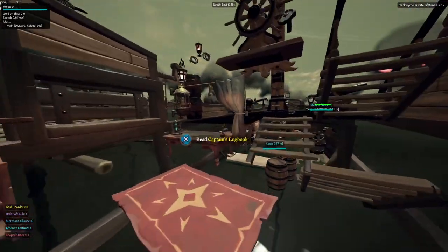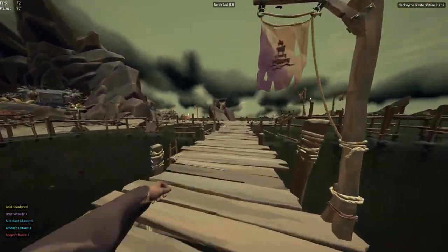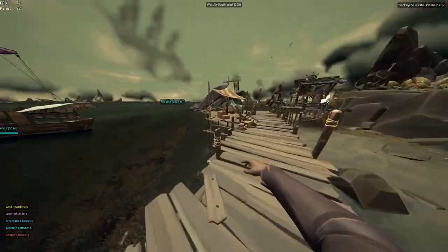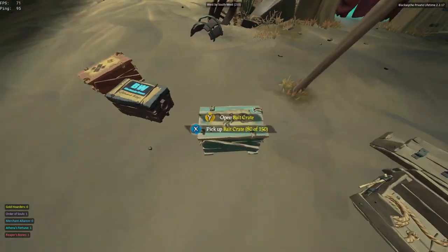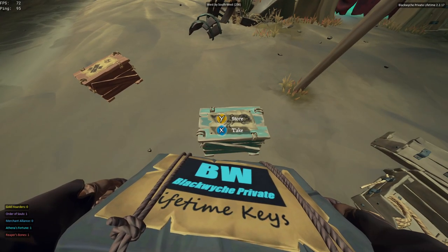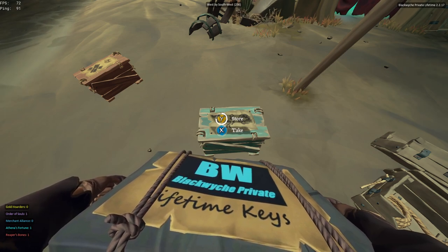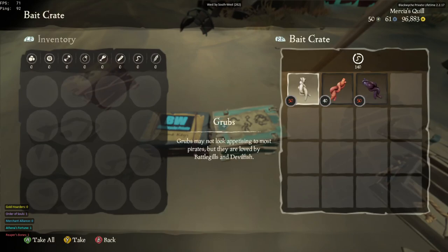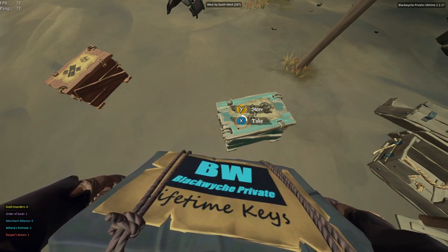I'm at Daggertooth, and Daggertooth is in the wilds. You want to use the corresponding bait to go with the corresponding fish within the corresponding region you're in. So in my case, I would want to use wild splashes — I don't want to use earthworms. So I'm going to put the bait back in there and grab earthworms.